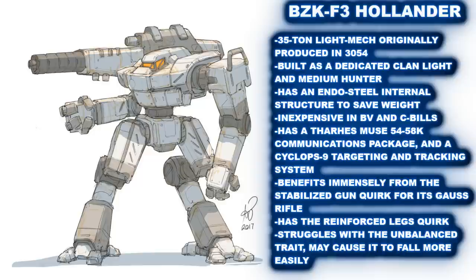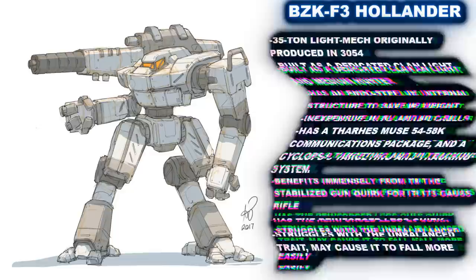The baseline quirks of the standard Hollander are unsurprisingly tied to its single system. First of all, it has the stabilized gun quirk for the Gauss rifle, which is terrifying. This means when it is being used in a game with advanced rules, this cannon will be able to be fired on the move with minimum penalties. Whether standing still or running, this gun will be on target. It also has the reinforced legs quirk, though this does very little for the mech on the table. It has this rule to reflect the fact that the Hollander's legs are built explicitly to handle the massive recoil of the Gauss rifle, as well as to help the battle mech line up targets. Finally, it has the unbalanced trait, meaning that if the Hollander is caught in poor terrain conditions, or takes enough damage to force a piloting check, inexperienced pilots may find that their battle mech tumbles to the ground. Mech warriors should avoid getting shot and try to avoid piloting skill rolls when they are in this particular mech.